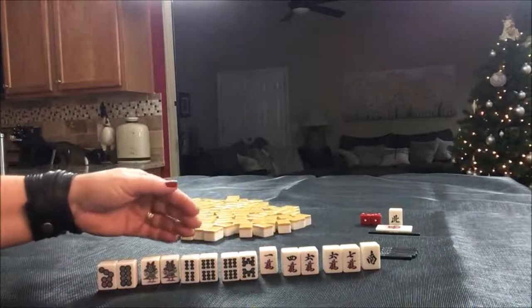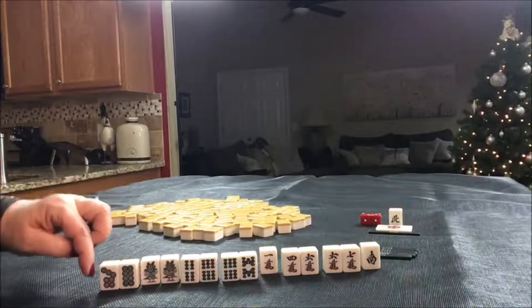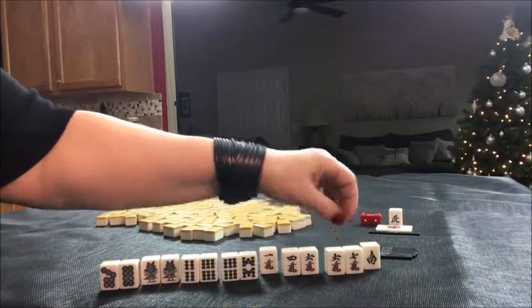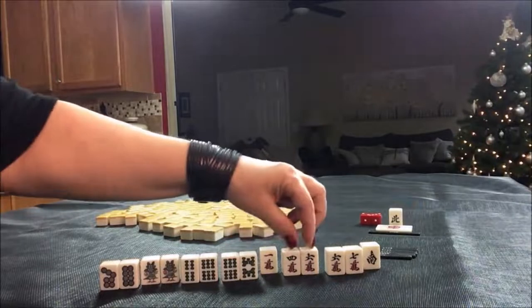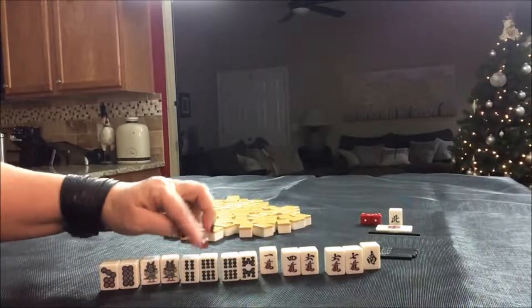This is when you want to look at your weights and pick the strongest. Here's a side weight — 7, 8 — so we would need a 6 dot or a 9 dot to complete that. That's a strong weight. Here's another strong weight, 6, 7. These three are called closed weights or middle weights, where you're waiting for the tile in the middle. Those are all weak.